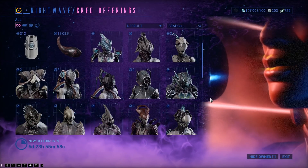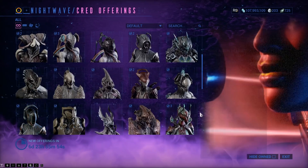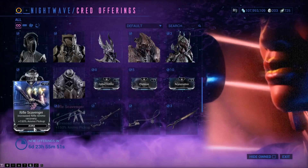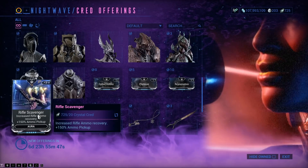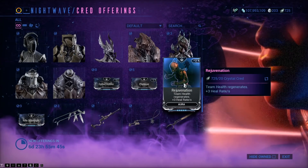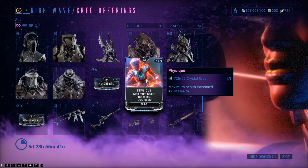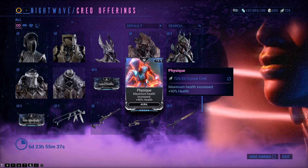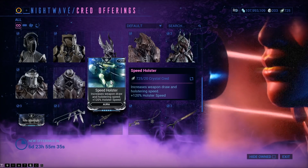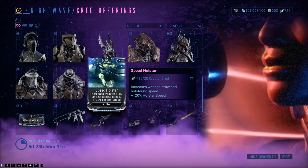For helmets, strangely enough there's Mag's Gauze Helmet — but no Gauze Mag Helmet. For auras, there is Rifle Scavenger, good if you are running a high ammo consuming rifle; Rejuvenation, which is good for team health regen; Physique, which increases your maximum health, good if you are running someone like a Nidus; and Speed Holster, which just increases your swapping between weapons.